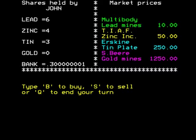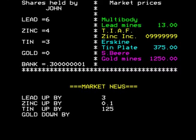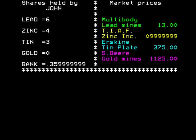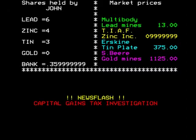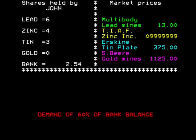I don't want to sell and I don't want to buy any more, so we're going to quit our turn. The market news: lead up, zinc up, tin up, gold down. The interest rate is at twenty percent — that always changes, and it affects how the share prices go up and down. If you push no, the game carries on playing.